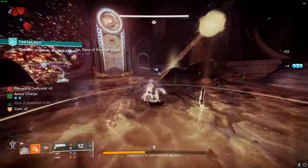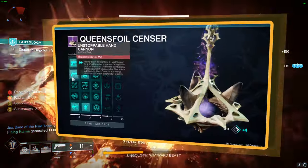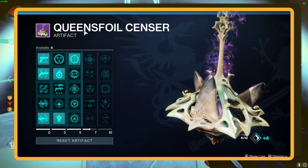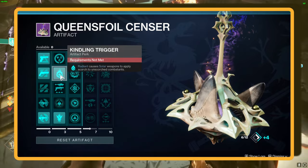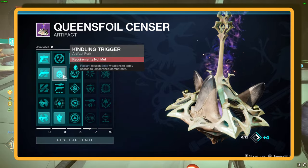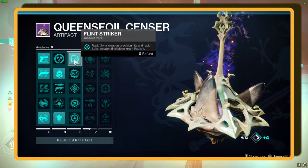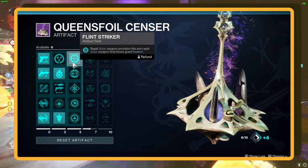Let's check out the seasonal mods that are going to turbocharge your build into overpowered territory. In the first row, just grab the anti-champion mods that sync up with this week's meta — stay adaptable and ready for anything. Moving on to the second row, we're picking Kindling Trigger. When you're radiant, your solar weapons start applying Scorch to those not-yet-scorched enemies — it's like setting up a barbecue in the middle of the battlefield. In the third row, it's all about Flintstriker. Rapid solar weapon precision hits, or just laying down a barrage of solar fire, gets you Radiant. This is exactly why we're skipping the Ember of Torches fragment — Flintstriker's got us covered. Plus, we're adding Wished Into Being: when your super's almost ready to rock, ability final blows will be raining orbs of power.